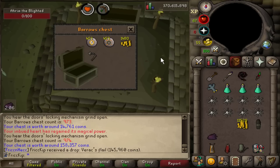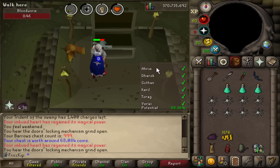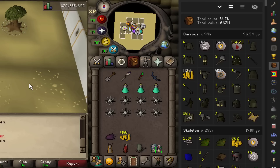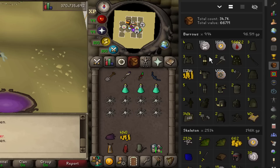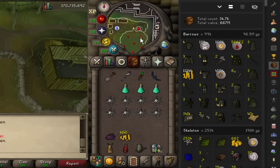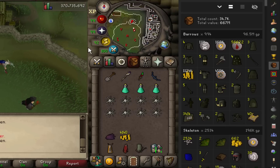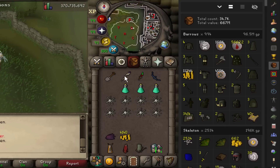Verac's Flail — and this chest is going to be number 1,000 Barrows. We started this video with my KC being at 750. Now at 1,000, the Loot Tracker ended up not tracking six of them throughout my whole time, probably due to one-ticking it. So to make this a true 'loot from 1,000' video, I'm doing six more runs to get my KC to 1,006 so the Loot Tracker will truly show the loot from 1,000.